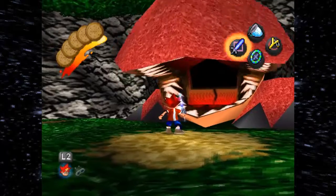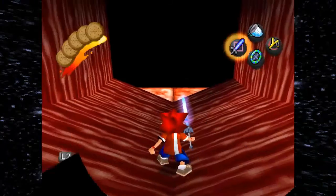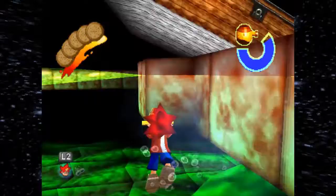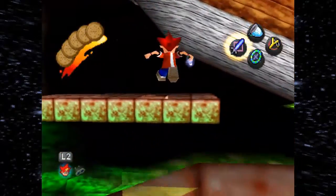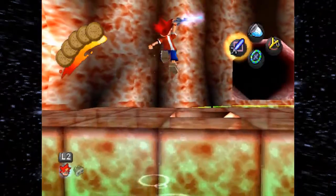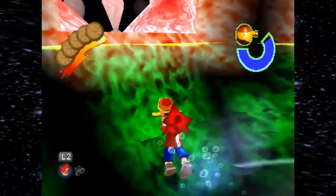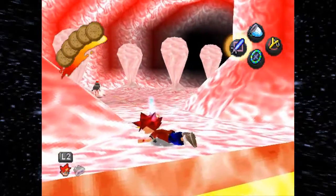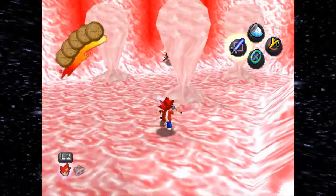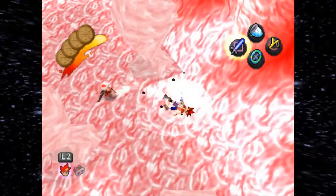If we hit Dexter — which I always feel bad about because of the noise he makes, it's so sad — we can get inside him. Now there is a monkey over here which we can get way later on when we get another gadget. Oh god, this monkey has a machine gun. And bombs. And rockets.